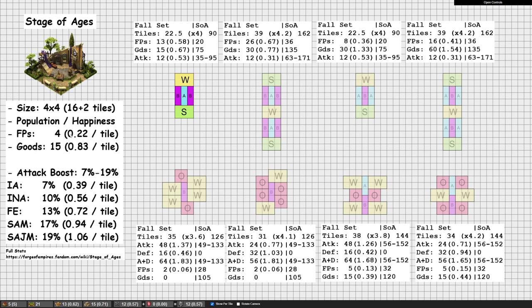Even though the fall set is much more efficient for forge points, you do get less for the same number of daily specials — 13 compared to 20 if you got the Stage of Ages. But those 20 are at only 0.22 forge points per tile, which is quite a bit lower. In terms of goods, the Stage of Ages actually beats out the fall set both in raw numbers and in efficiency. That said, the goods are from one age below you. The autumn scarecrow automatically updates with your age when you age up, so you don't have to use renovation kits to get current age goods.